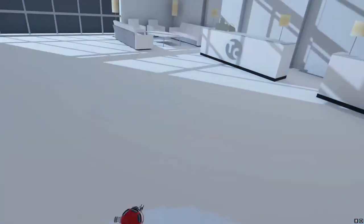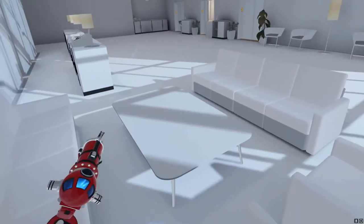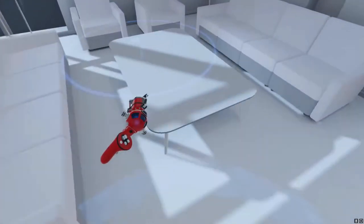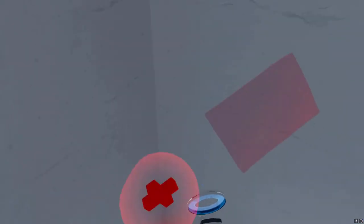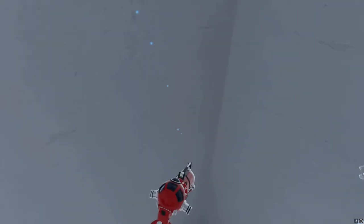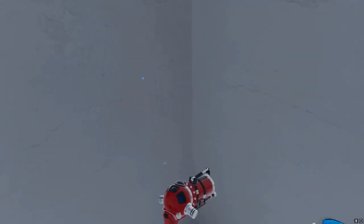This is the final level, Human Resources. Get into this corner. If you don't have a piece of paper, there's one just right here and it's easy to get. Just get into this corner and then clip through this wall, and you should appear down at the final section.